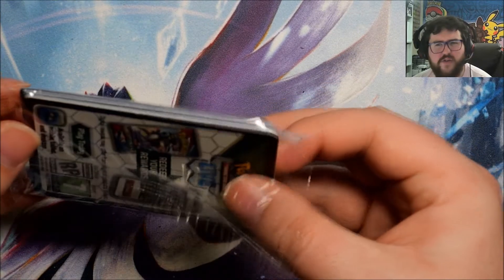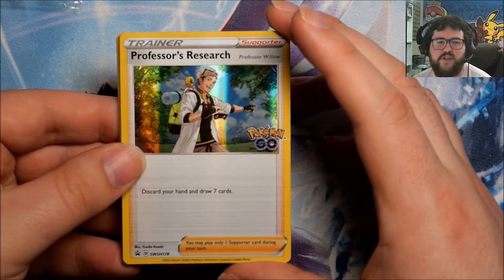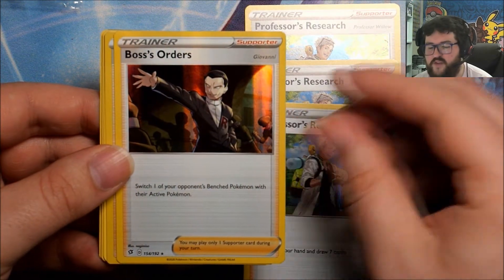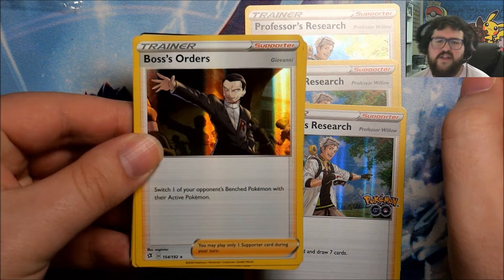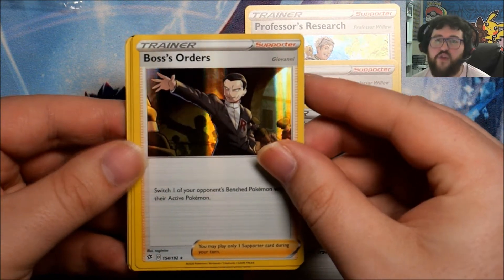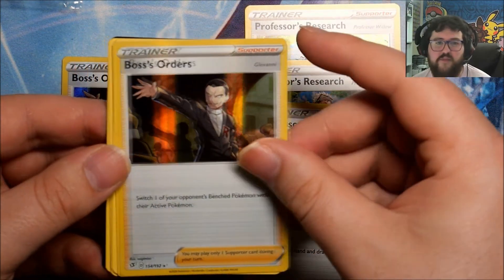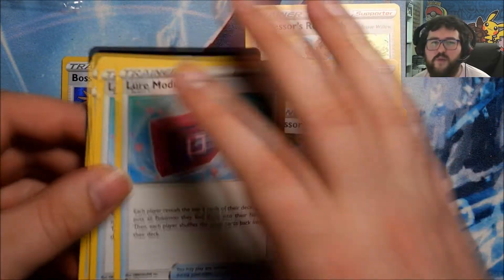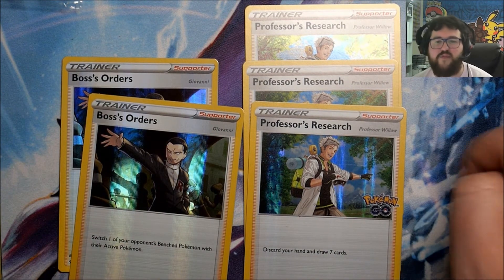Whereas the other one was non-foil. And also I don't think the other one actually had the Pokemon Go logo on it, like all of these promos do. So we have three Professor's Research, Professor Willow. And then we have two Boss's Orders from Rebel Clash - this one, strangely enough, is just exactly as it would be in the main set. It was a foil supporter from the main set, so nothing exclusive at all about those. And then we have some lure modules, some egg incubators, and a couple of rare candies from the Pokemon Go set. So from this extra bit, the only thing that's actually exclusive or new is the Professor's Research.